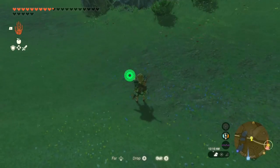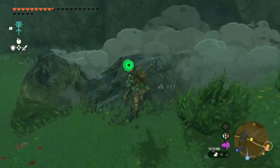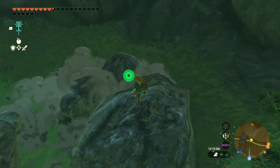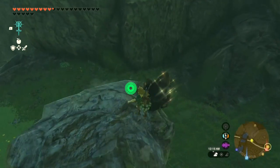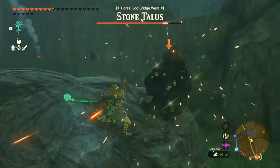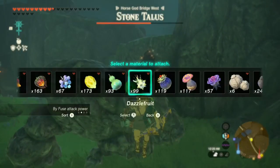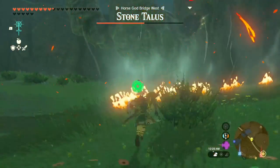Now for general advice for all players: there are different fusion attachment types in the game. A few examples are hammers, fans, and blades. You can make hammers with rocks and Bokoblin parts, fans with Korok fronds and wooden boards, and blades with most monster parts in the game. Those hammers in particular are great for smashing ore deposits and killing Taluses, but I've got something even better for ore deposits.